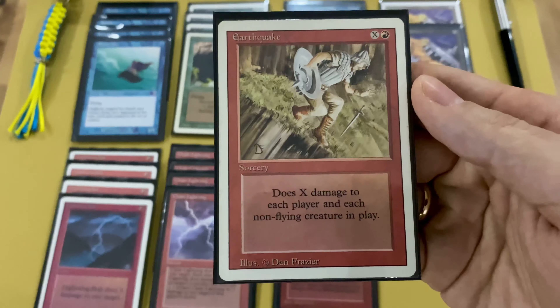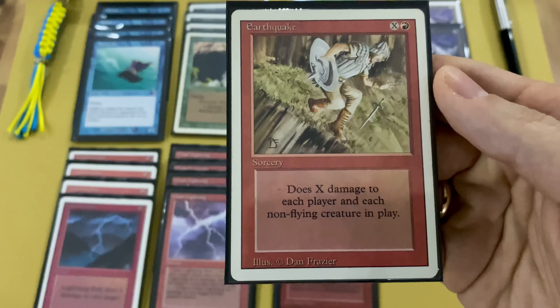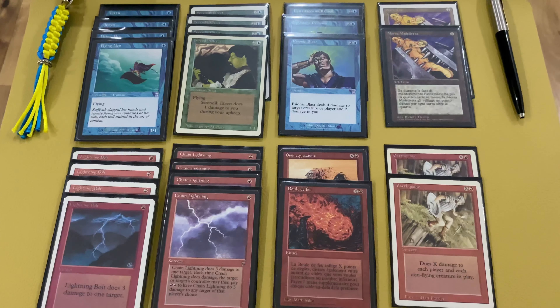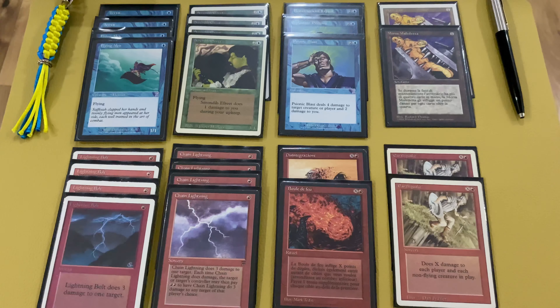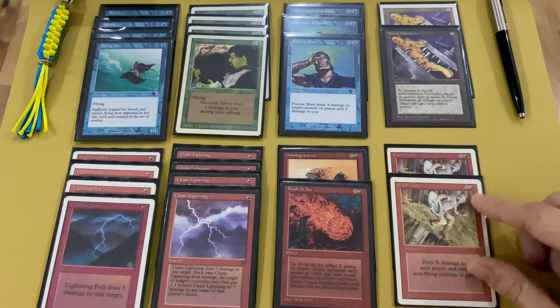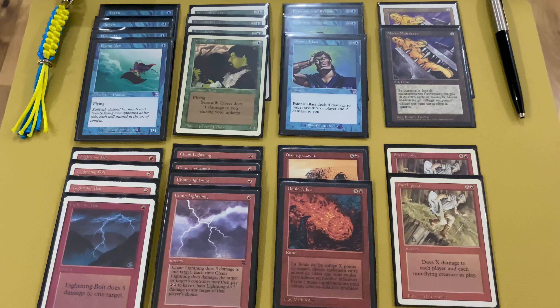The last damage card is two copies of Earthquake. Earthquake does X damage to each player and each non-flying creature in play. Bad that it deals damage to us, but as you can see all our creatures have flying so they are not affected by Earthquake and we can destroy all opponent creatures. Against an aggressive deck with Savannah Lions and Pixies we need just two mana to kill a lot of them. Of course we can also win the game by Earthquake, or if we're in a losing position we can use Earthquake to draw — for example if you have five points of life and the opponent has six, crack for six and you both lose, then play the next game. It also works with Psionic Blast. Very helpful trick sometimes.